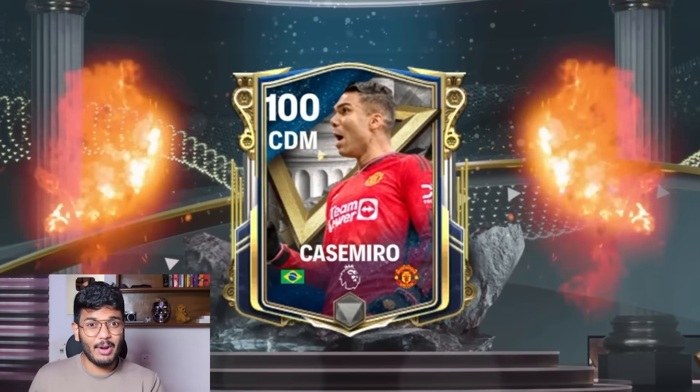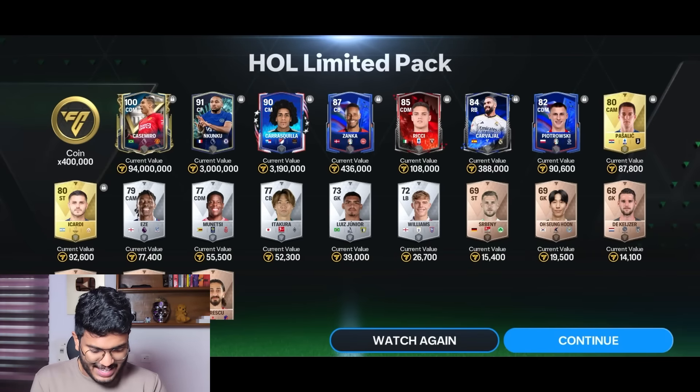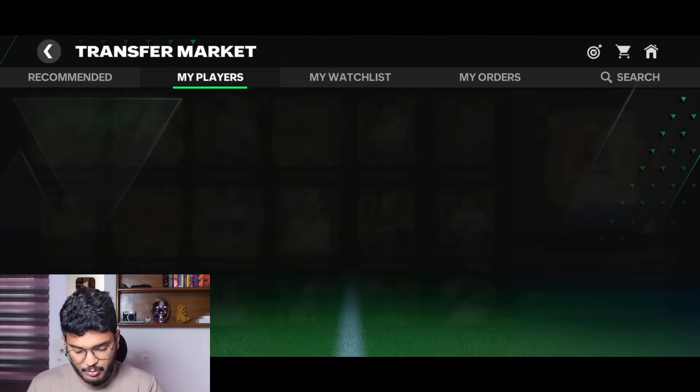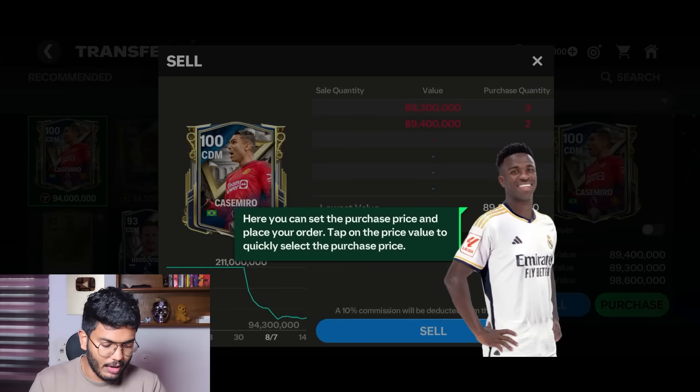We also got 500,000 coins. My plan is simple - after I pack all these players I'm going to sell every single one and try to make the highest OVR team possible. The next one is Australia - it's Lecky or Goodwin - it's Goodwin. That's kind of bad obviously, but a 93 is still going for 7 million coins, so that's not so bad. We've got 230,000 gems remaining.